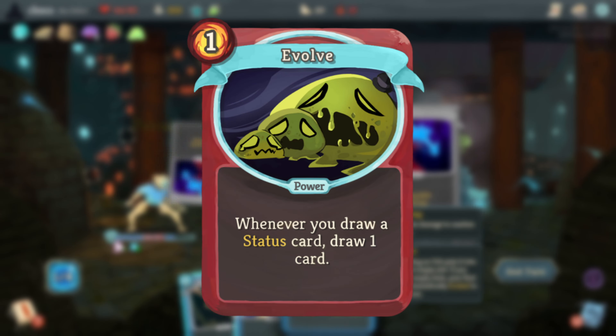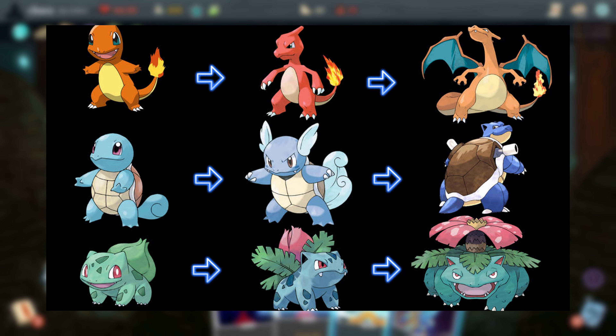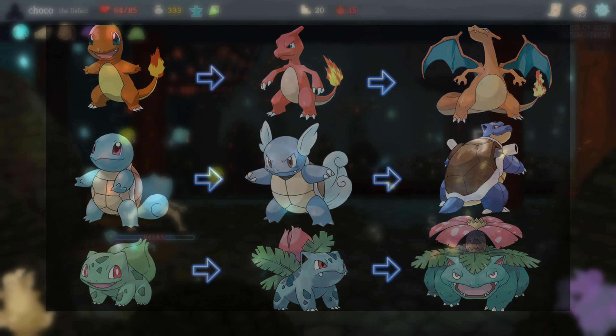Evolve is a reference to Pokemon's evolve mechanic, with the card art mirroring how many of Pokemon's evolution branches involve Pokemon getting larger and more powerful, with either two or three stages usually.